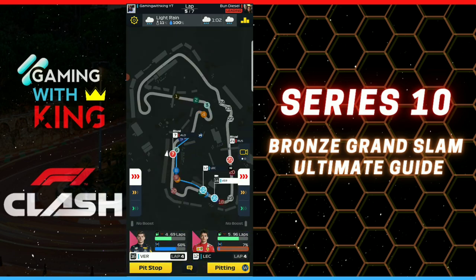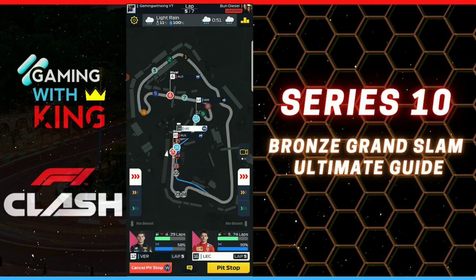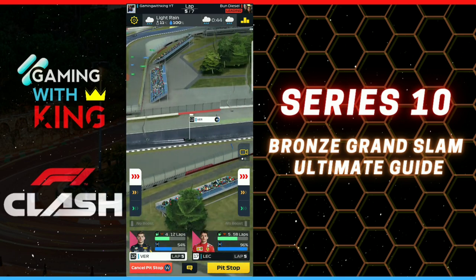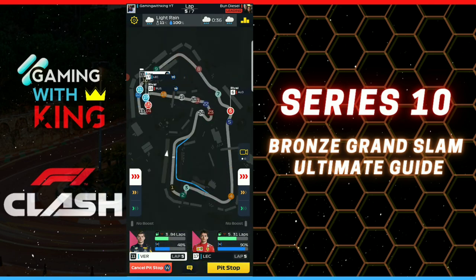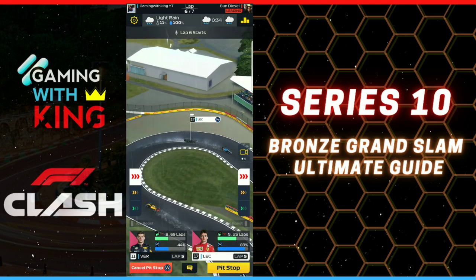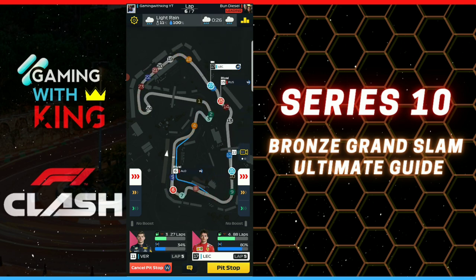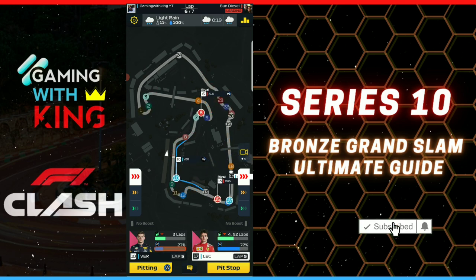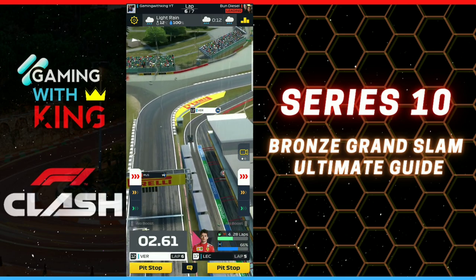Boosting Leclerc as we push Verstappen around — we did get blocked, was hoping we wouldn't. Going back to pit with Verstappen for another set of wet tires, then boost to the finish. Leclerc is just boosting to the finish from here. The rival Alonso will have to pit next lap, and Russell missed his pit so he'll also have to pit — that's where we get the jump on them. Alonso has created a decent gap so he should get in and out clean, but Russell won't.